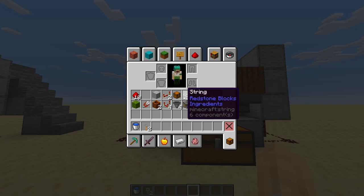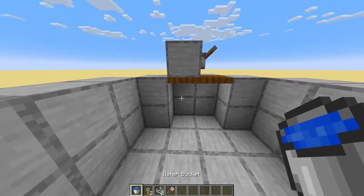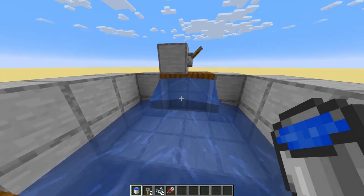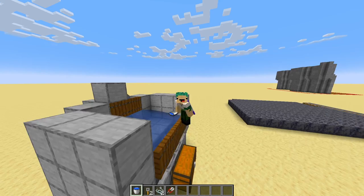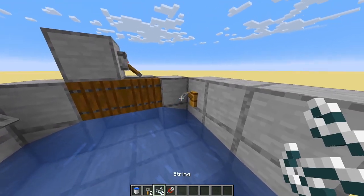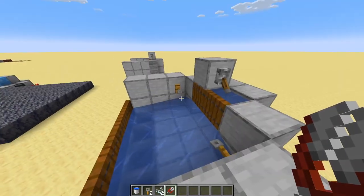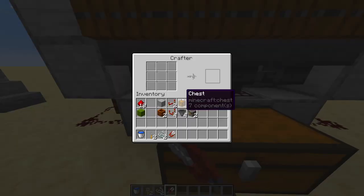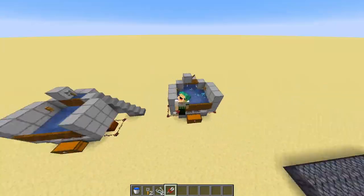Grab your water buckets, tripwire hooks, string, and shears. First, place your water buckets on the top furthest-back block, one then two. Then close the lever and see how the water levels off but is still coming out — that's what you want. Slap your tripwire hooks into the back corners just like this, put string in both of them, then shift-click. That means it's going to work. Make sure you have your recipe input to the auto crafters, come up here, flip the lever, and boom — now you have infinite string, which means infinite white wool.